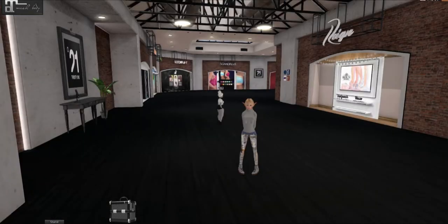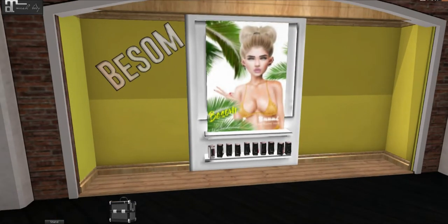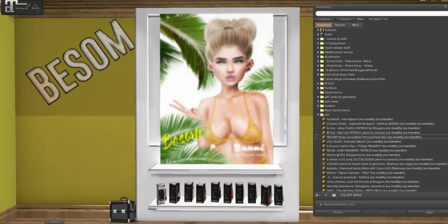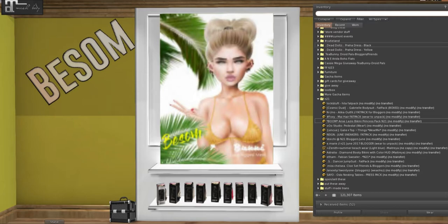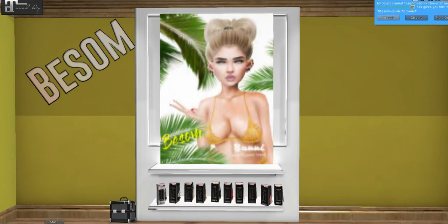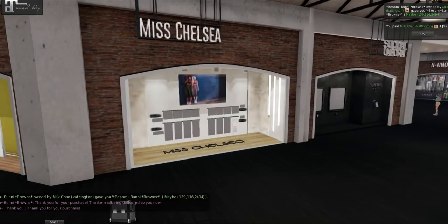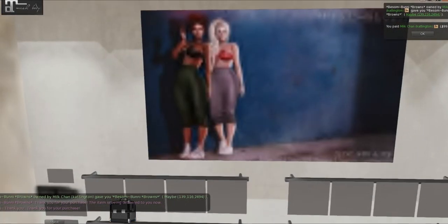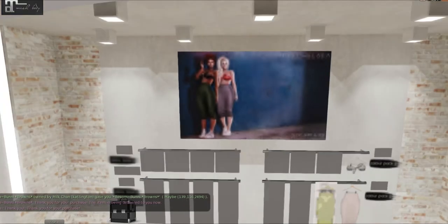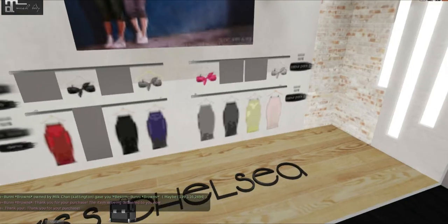Let's go to our center area now. We have Bessem over here and I think I want to get the Bessem hair because it's a cute little bun. I don't think they normally ever send it out, so let's get it in brown. It's only 99 lindens. Oh my gosh, you guys got to get this — it's 99 lindens for that hair. I bet that's only for this event too.